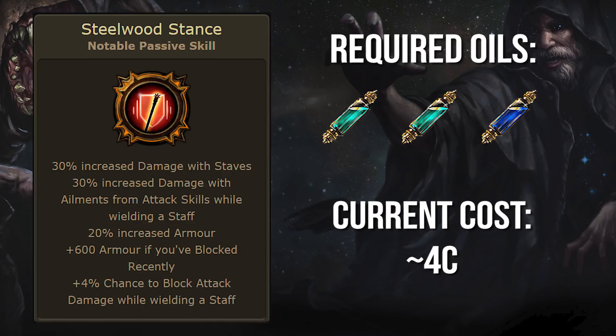Let's be honest, you probably forgot this node existed, but hear me out. If you're playing a staff-based attack build invested in armor, 30% increased damage isn't half bad, 20% increased armor is decent, and 600 flat armor and 4% block chance is insane. Again, this node is too out of the way to be considered normally, but for anointing it's top tier.